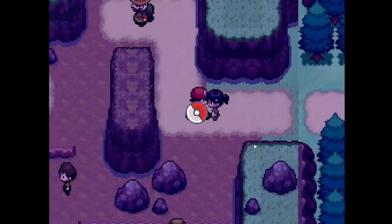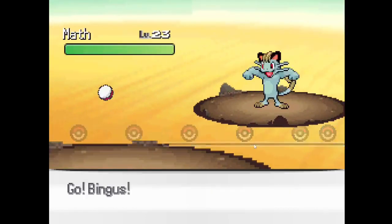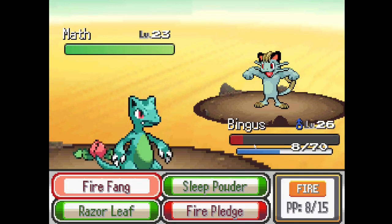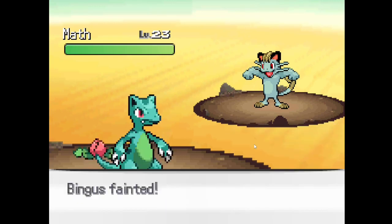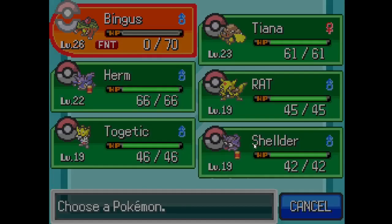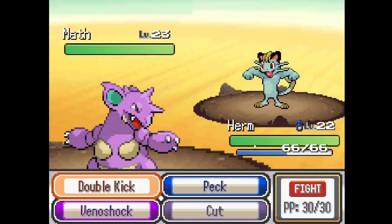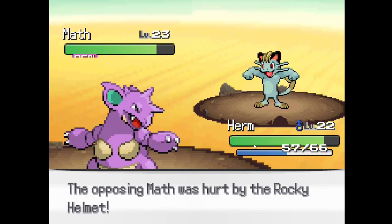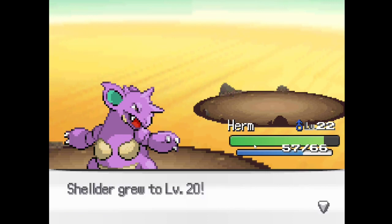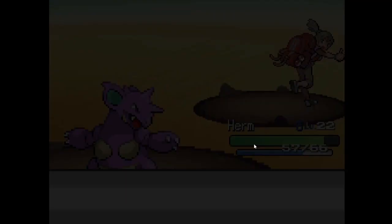I don't know what to say to you. I don't think you can beat me either. Math. Why? It's literally math — that's the stupidest thing I've ever seen. Oh my God, how did I miss? Oh my God. Really? Whatever. Give you Herm. Herm is probably my strongest Pokemon right now. Did you just knock off my Rocky Helmet? Okay, that makes sense. Leer — who's learning Leer? I don't know, but you don't need it.